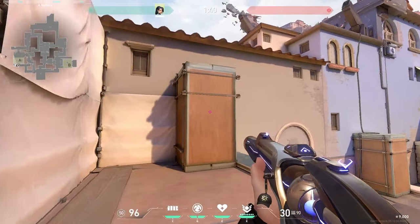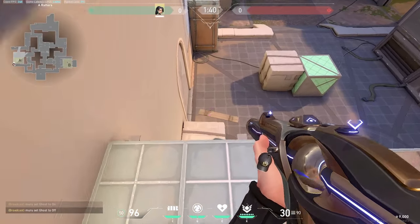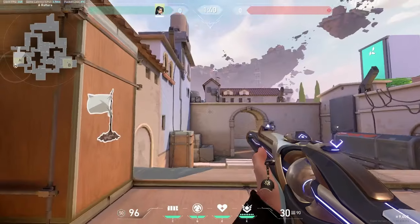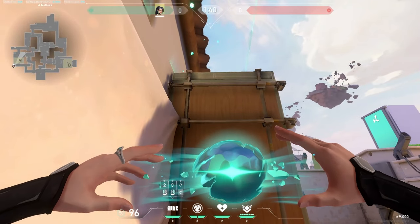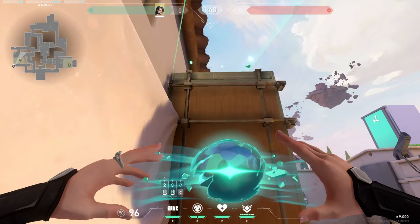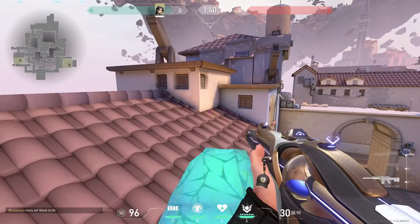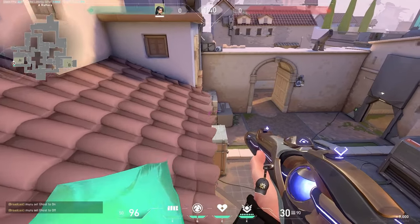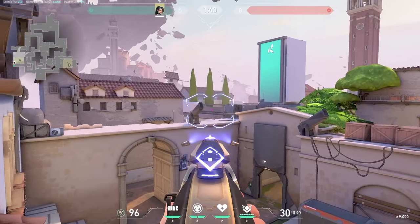This last wall is really good if you have a Jett, Chamber, Omen, Raze — anyone that can get on that top platform. You as a Sage are just going to wall your teammate up by extending your wall through the roof there, and it's going to give this insanely high angle from which your teammate can hit people on A main. If you have a Jett, they could also double updraft.